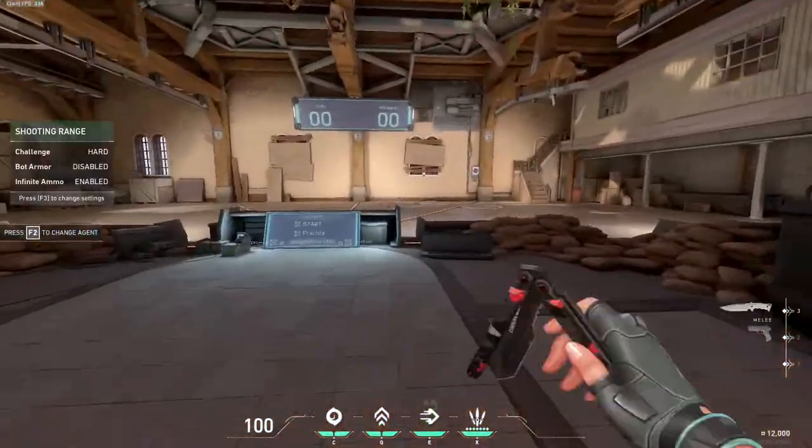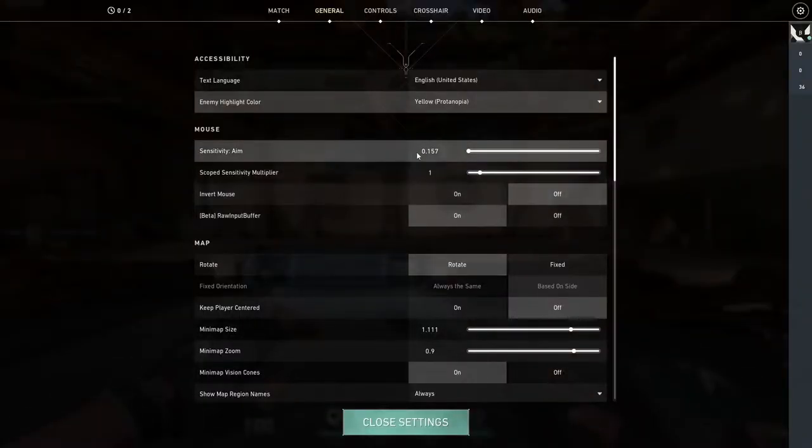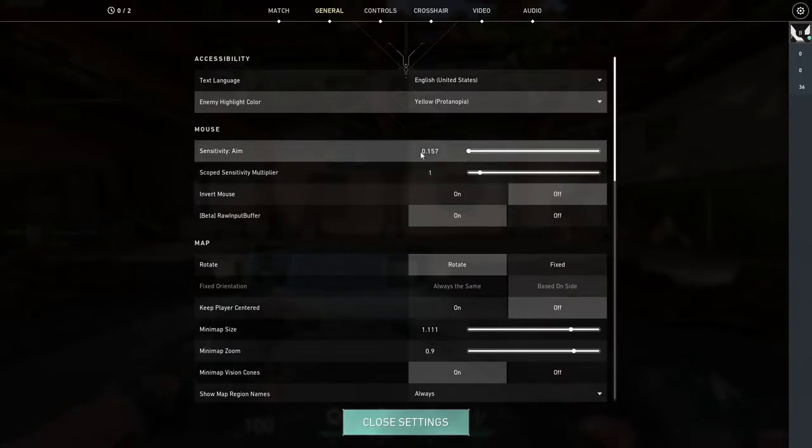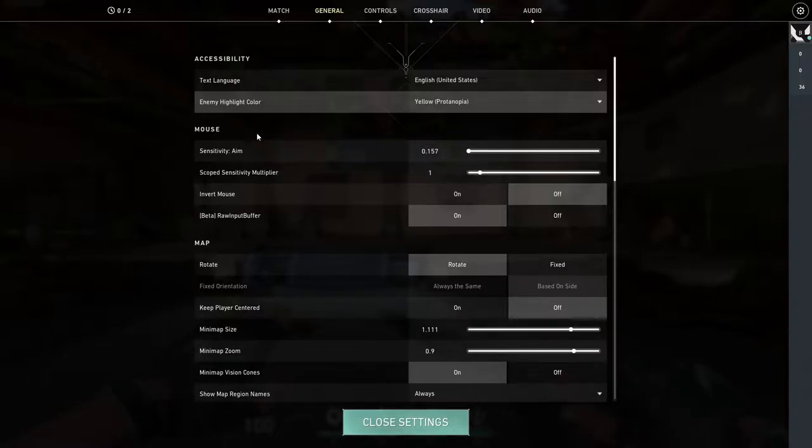First thing to do in-game is change your sensitivity. I have it set to 0.157, but I usually play on 0.314. I did this recently because I found out that making your DPI go up higher actually makes your mouse movement a lot smoother. Pros and everyone included usually play from a range of 0.2 to 0.4. Usually do increments of 400 DPI — so 400, 800, 1200, 1600 — with 800 being the most popular.